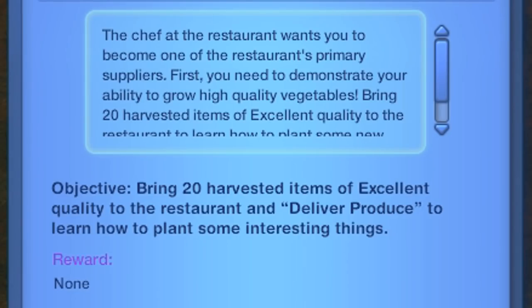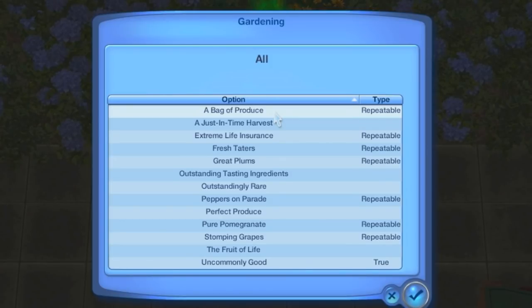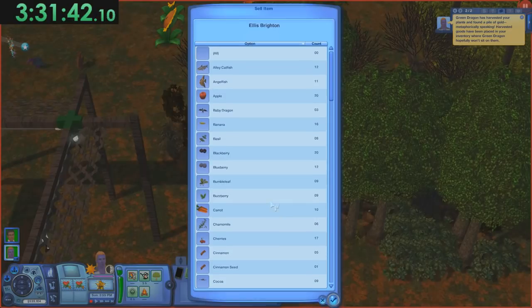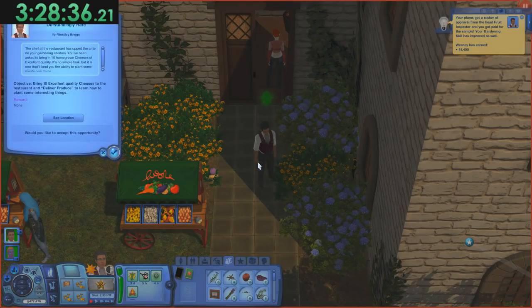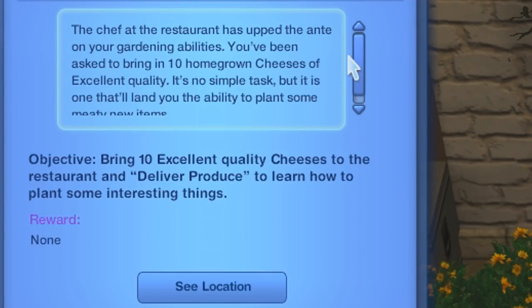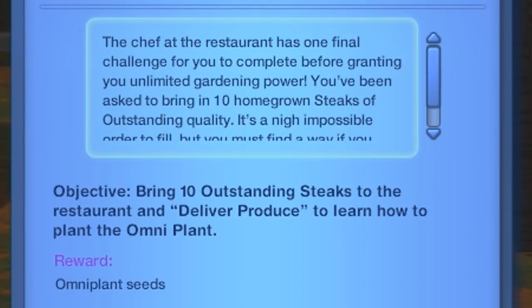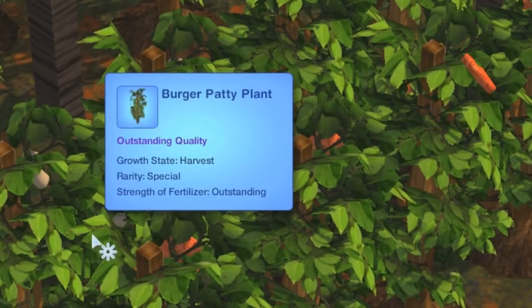Let's talk opportunities. I'm using a mod to get the opportunities to fire off — a common complaint since Into the Future came out is that opportunities were broken in the process of making that pack. All gardening opportunities except the three special ones are basically 'take this produce to this person.' I did all of them and they were super easy to finish when you have an inventory full of every single piece of produce. After completing the special opportunity Uncommonly Good, we get another opportunity called Outstandingly Rare, which tasks us with planting cheese. Yes, we are planting cheese. The next opportunity in the chain is the Omnificent Plant, and it tasks us with planting steak — we are planting beef in the ground. Surprisingly, this is not the weirdest thing to come from a plant that we will see in this speedrun.